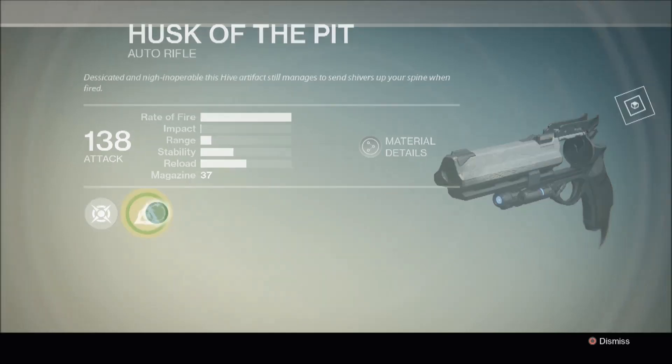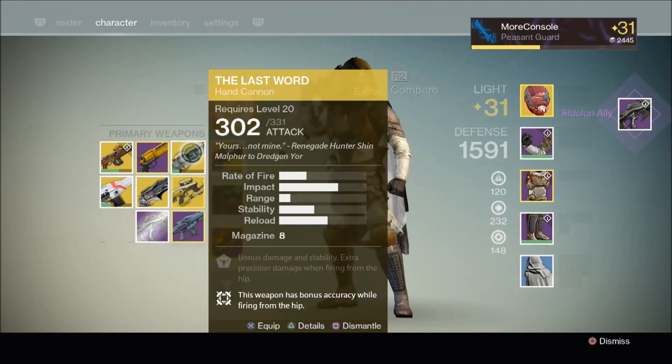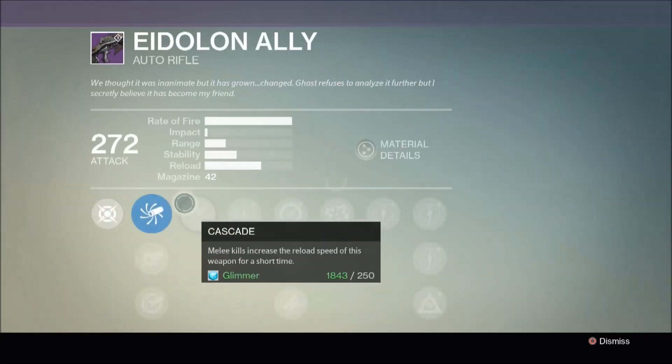Let's get upgrading. As you can see, I now have Eidolon Ally — Husk of the Pit has been replaced with this particular weapon.